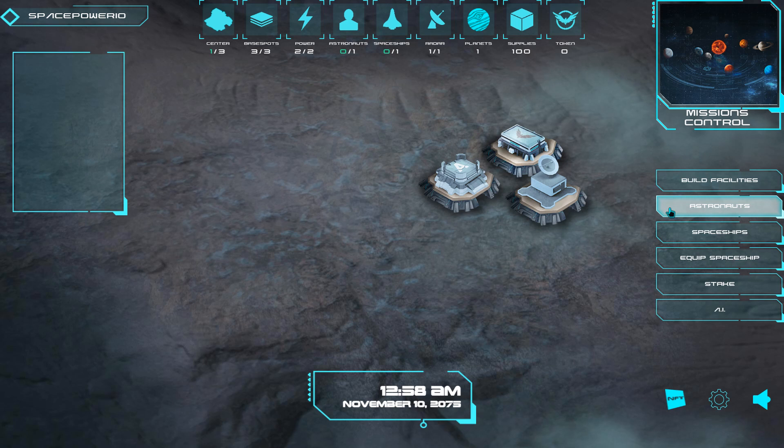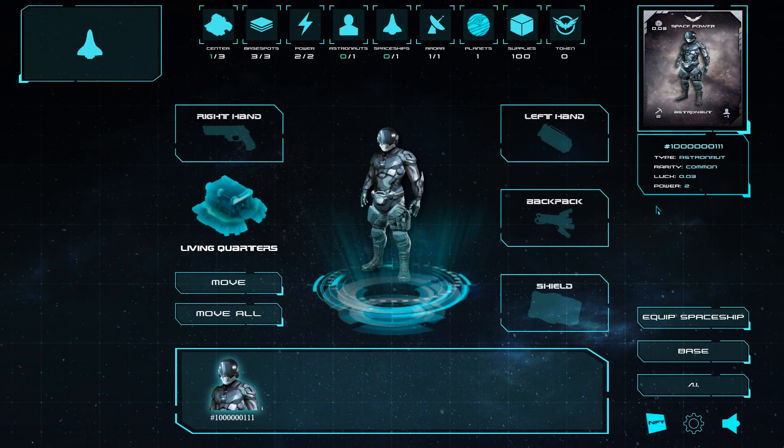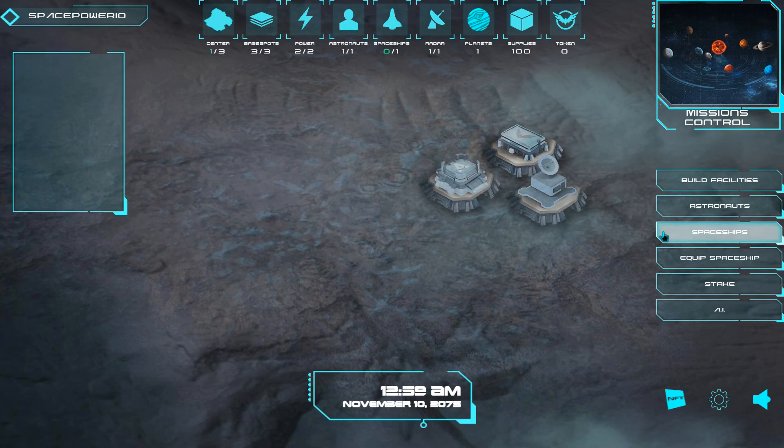Now we need to add astronauts and spaceships to the base. Here you can add astronauts from the NFTs you received to your living quarters at the base. You will also be able to equip your astronaut with tools and weapons, but that is not available yet. Now you can move astronauts to the living quarters at the base. To do this, select an astronaut and click the move button, or you can click the move all button, after which all your astronauts will be automatically added to the living quarters. Return to the base window and we will do the same for the spaceship.